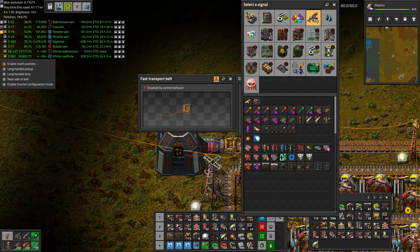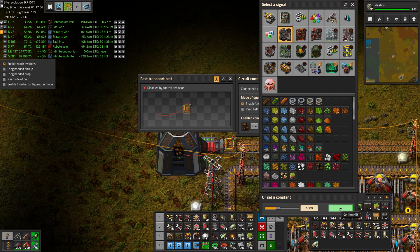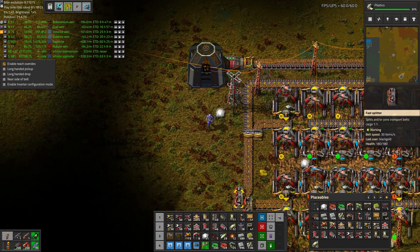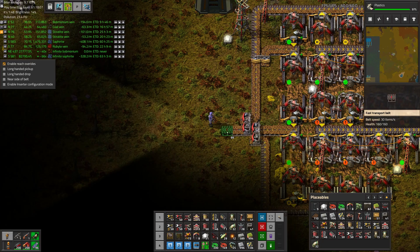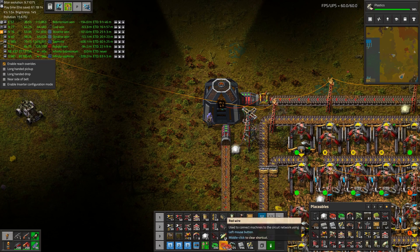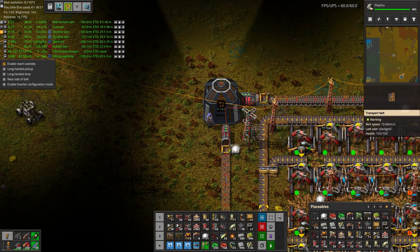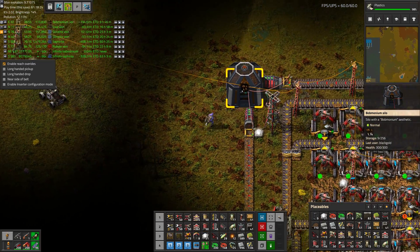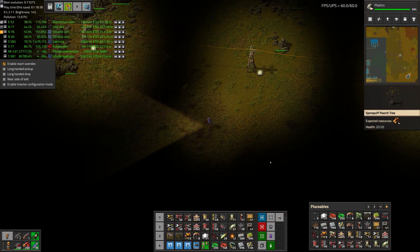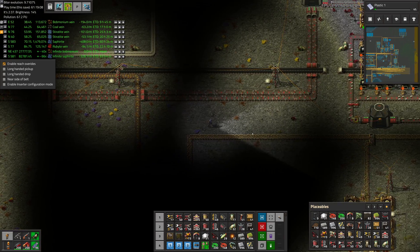Let's make a circuit condition. Enabled when Bobmodium is less than 4000 — it turns on. Meanwhile, the other output comes up here, goes in. Same circuit network, except it's 2000. And then the output comes out of that. So let's get a belt run over there, and then we need to get Acid.